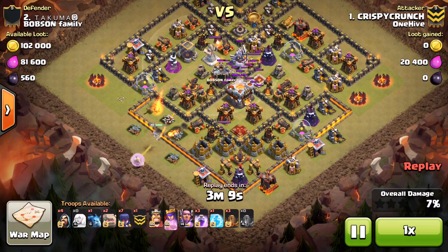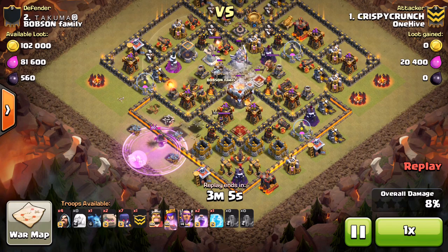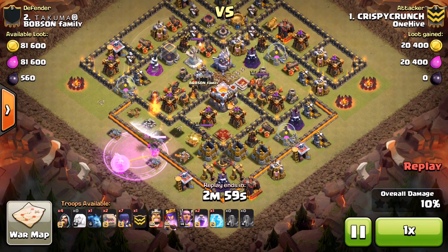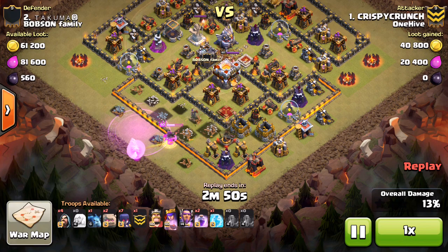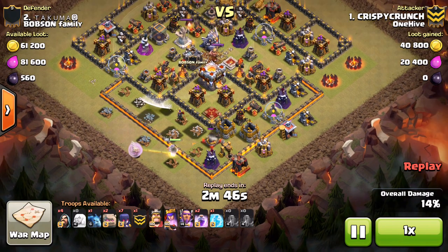He drops the queen down here, starting off a lot like a Town Hall 10 attack would. She's dropping the quakes in the core, opening all that up for when the main attack comes in — just wants to have that open and let everything move through as quickly as it wants. The queen moving down, and right here the enemy queen engages. He's got that rage down already, which is going to take her out pretty quickly and allow the healers to get back on her.